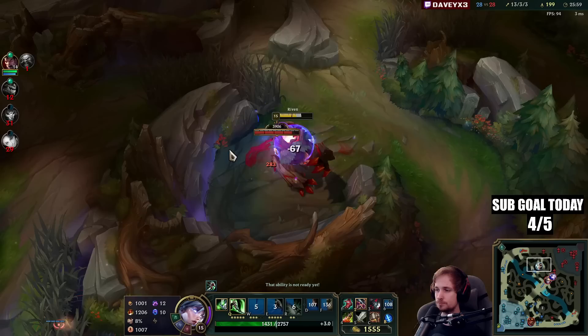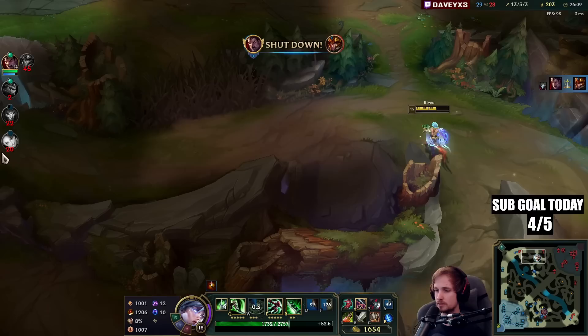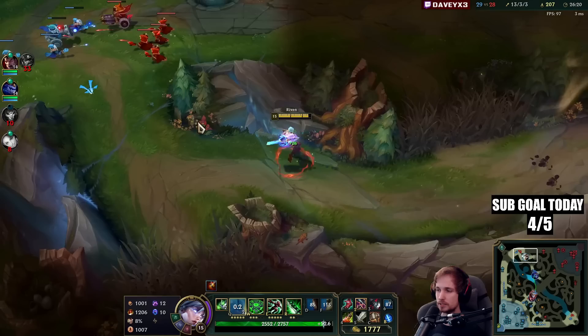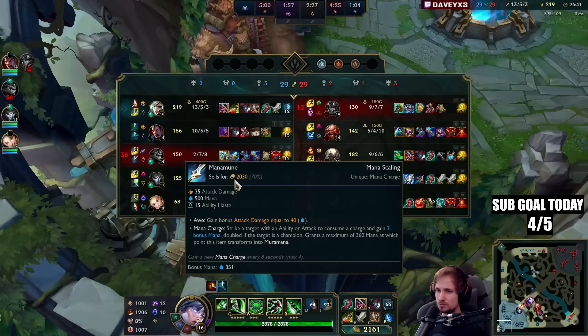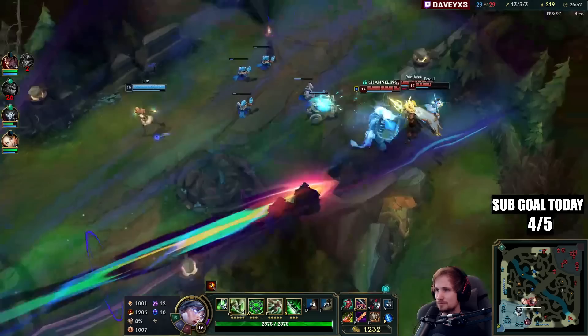It's such a hard game — I feel like we're lacking damage so much. The problem is Jinx is playing with Hydra — I think that's the problem. We don't actually have any damage from our ADC because of the Hydra build. Jinx with Hydra doesn't make sense to me. Hydra and Manamune on Jinx — maybe it's good for AoE clear, I don't know, but it seems terrible.